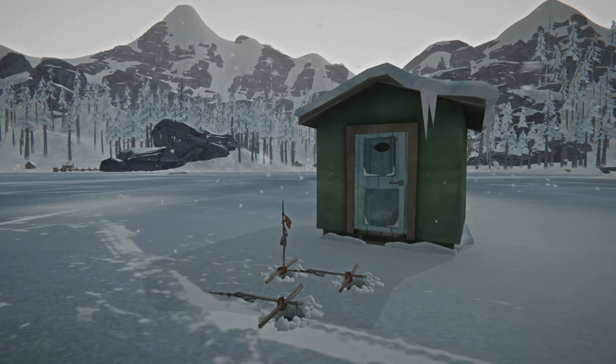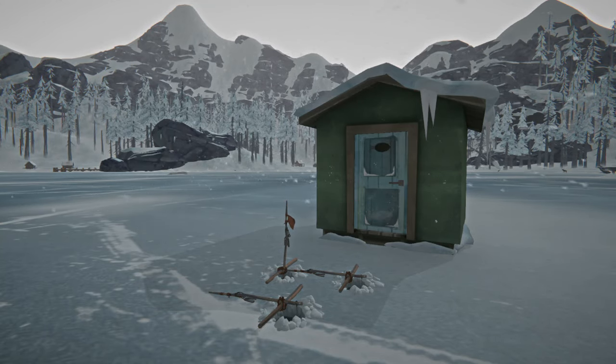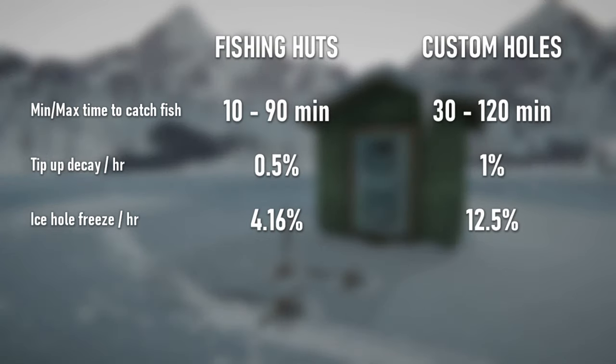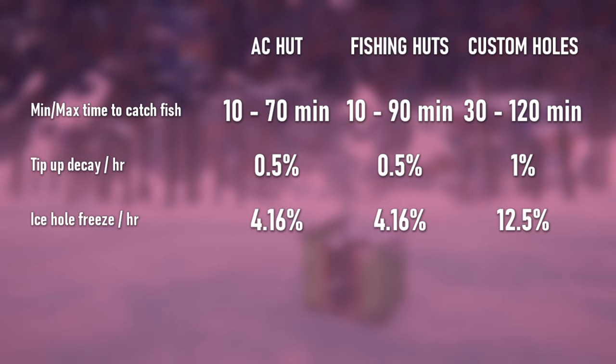But that's relatively common knowledge. What you probably don't know is that not all fishing holes will yield the same amount of fish. The fishing holes in fishing huts are better than custom fishing holes you can create — the catch rate is faster, the tip-ups decay slower, and the ice freezes slower as well. The broken fishing hut in Ash Canyon is special and lets you catch fish even faster than in all other fishing huts.